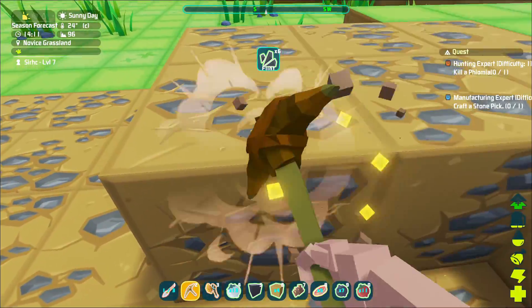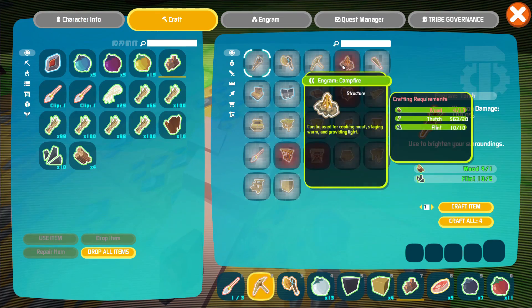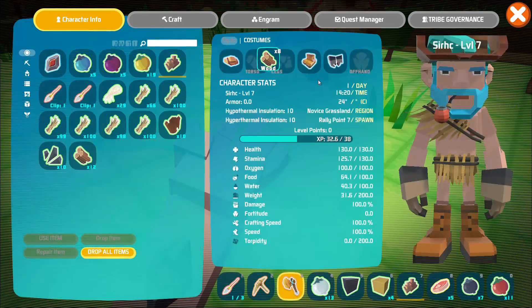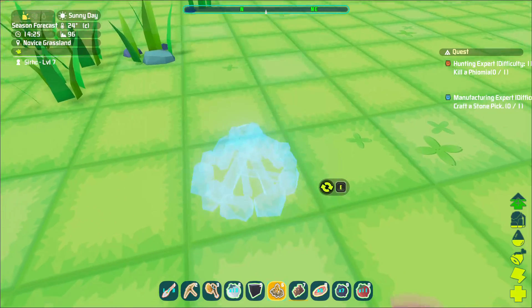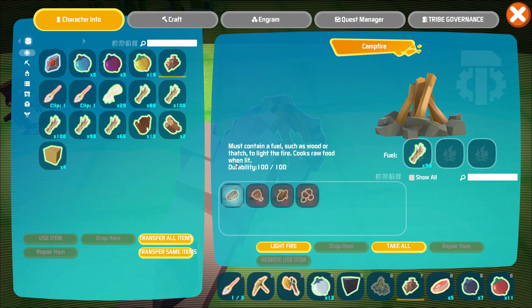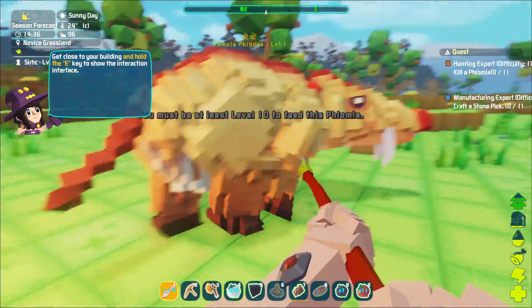I'm gonna build a campfire right away so we can get some food cooking. Let's craft what we need — we need more wood, I can do that now. We can craft this campfire, put it down on the ground. We can put some thatch in there as fuel and light the fire, then craft all five. That'll start cooking up our meat. I guess we can start attacking this guy — what level is he? Level one, so he shouldn't be an issue.